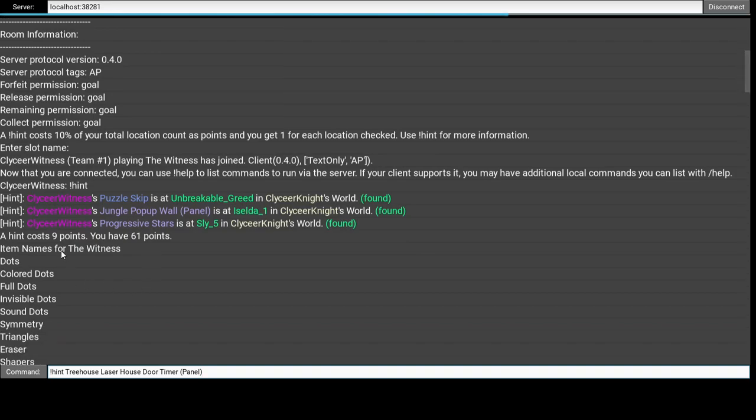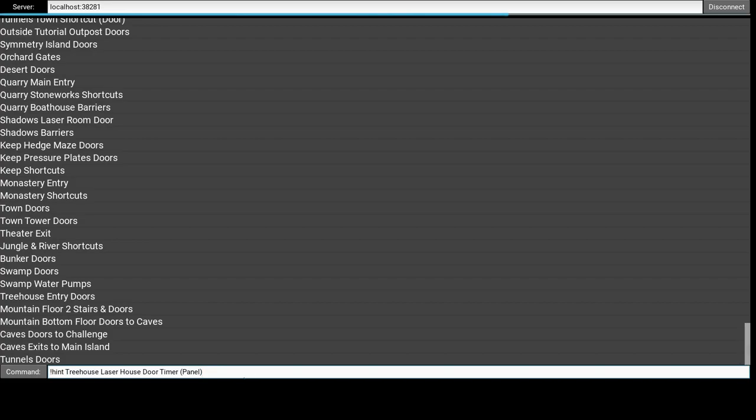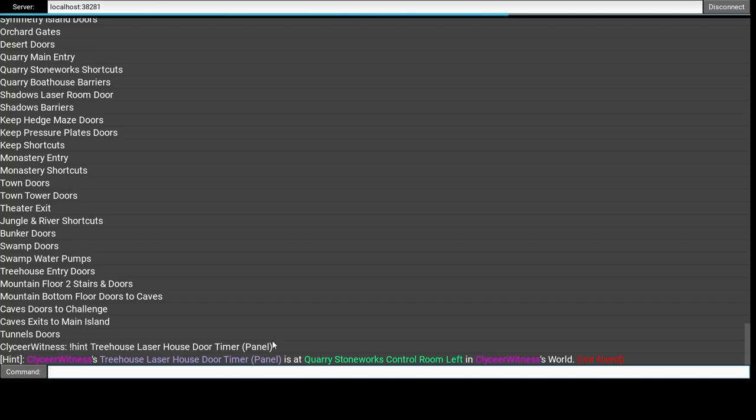I typed slash items to get a list of item names, because I don't happen to know the name of that door timer. I thought we're searching for one item, so I might as well show the hint system to find where it is. I'm going to press enter on this command and find that it's at Quarry Stoneworks Control Room Left. So that's where we need to go — I'll meet you in the game.